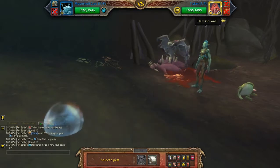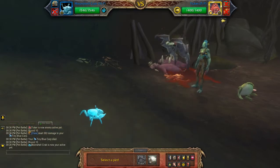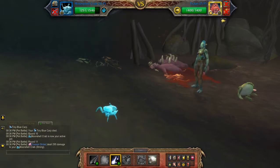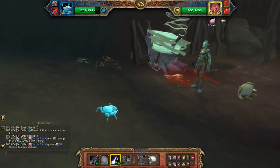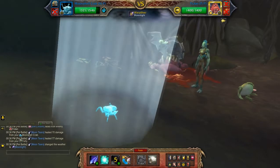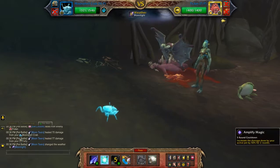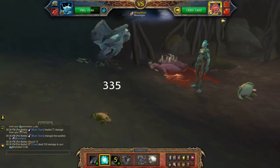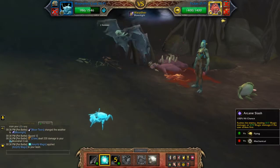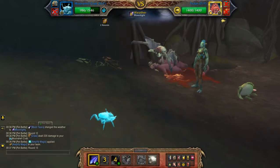Never mind, still have my third pet. So what I'll do is add Moonteers. Even though he's in Cocoon, that's okay — you're setting up the damage and the weather. I'll apply Amplify Magic and then Arcane Slash.